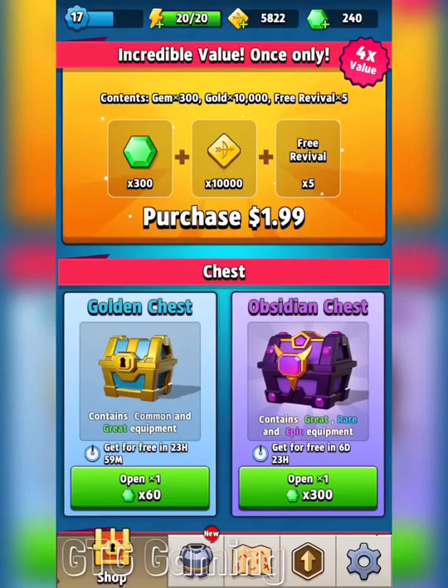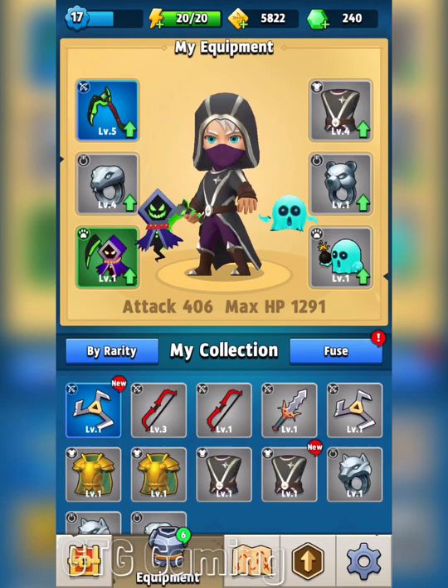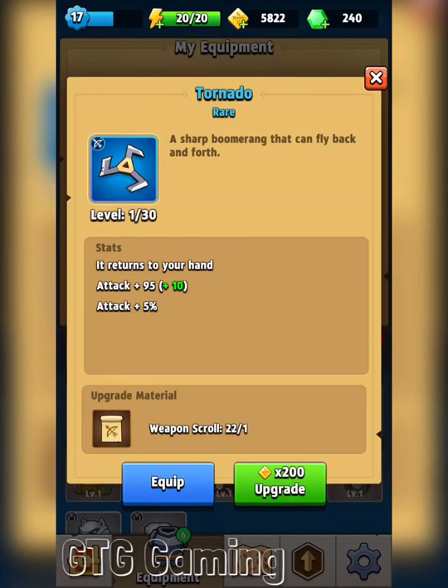Tornado blade! I got it in the rare value, so that's new. I believe I only had the common value. Let me click over here — yeah, I just have the common tornado. To be honest, the tornado, like I mentioned in my last video, is actually my favorite weapon because it's a boomerang weapon. But I haven't used it because the common version is just too weak. The tornado actually has the potential attack power of my main weapon because of the plus 5%.